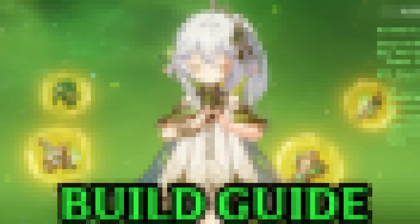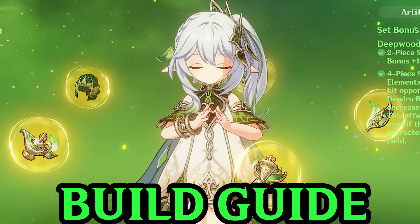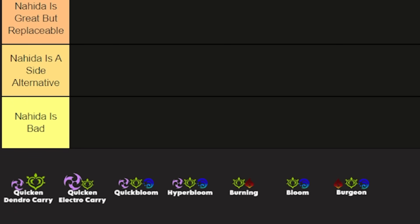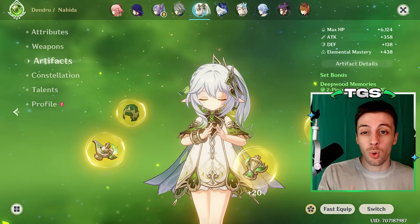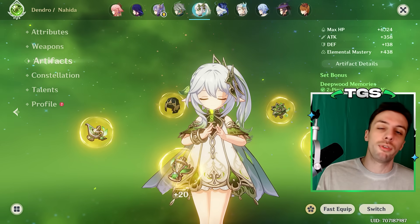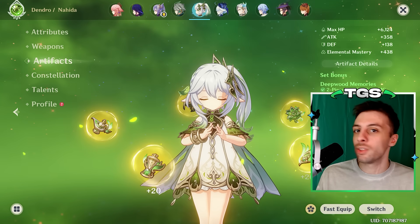Nahida is about to have a rerun, so here is a video on how you should build her for every team she can fit in, and I'll also address how crucial she is for each of her teams later in the video with a tier list. Builds wise, Nahida is a quite varied character because she has a lot of different uses for a lot of different teams, and for each of these uses she has a lot of different options.